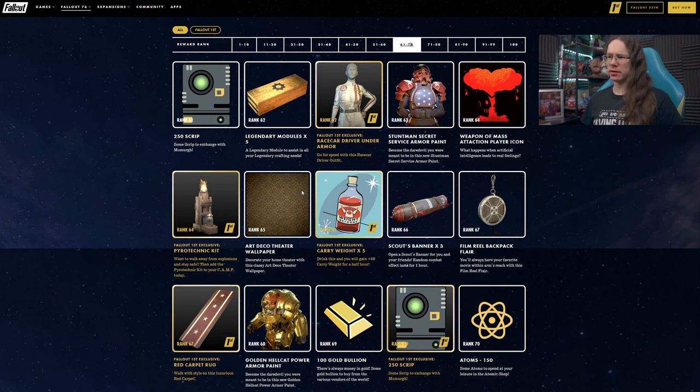Art Deco theater wallpaper — not sure about that generally, but it's wallpaper, looks okay, not overly intrusive. At rank 67, we have our Flair — it's a film reel. I actually quite like that idea, though I don't think it's going to look spectacular in-game since the detail may get lost in the way it hangs on your backpack.